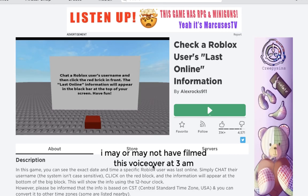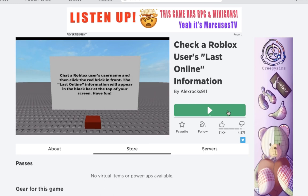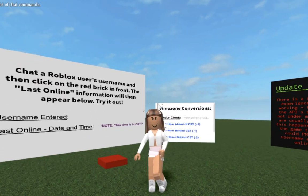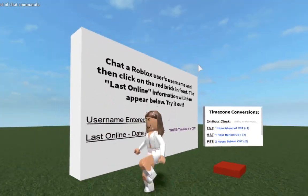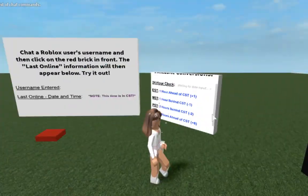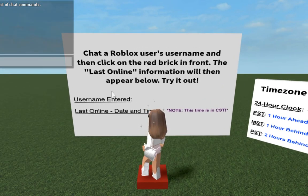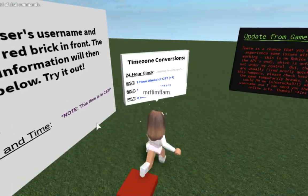The next hack lets you see the last time a Roblox user was online. A lot of people use this for Roblox myths, hackers, or friends they've lost contact with. Search 'last online' in games and it will come up. You chat the username of the person you want to check, click the red button, and it shows the time. You can convert time zones on the side — I'm EST, which is one hour ahead of CST, so just convert accordingly.